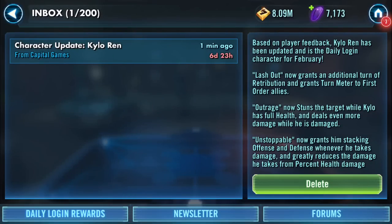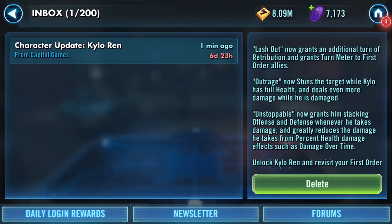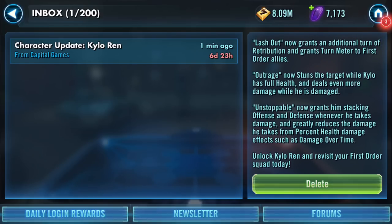Okay, what have we got — right, this is what I was actually waiting for. Character update: Kylo Ren. Based on player feedback, Kylo Ren has been updated and is the daily login character for February. Lash Out now grants an additional turn of retribution and grants turn meter to First Order allies. Outrage now stuns the target while Kylo has full health and deals even more damage while he is damaged.